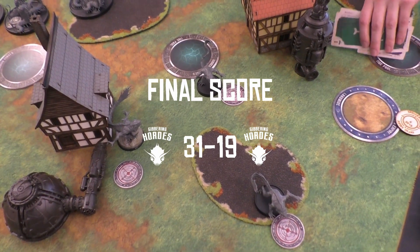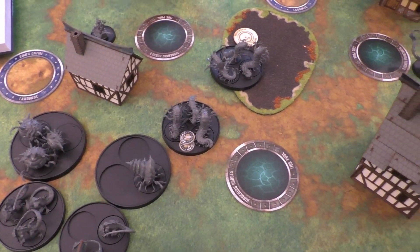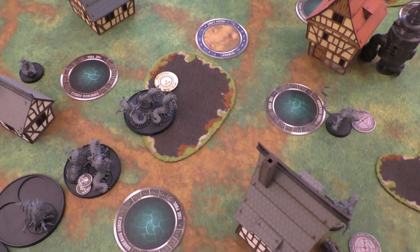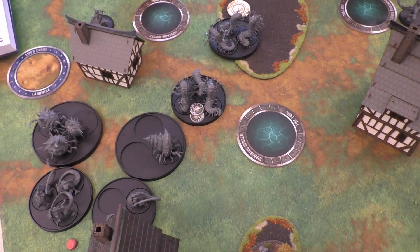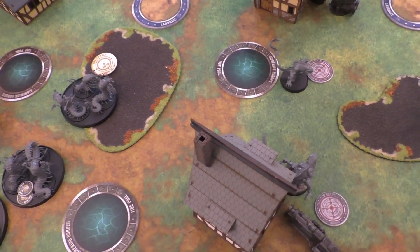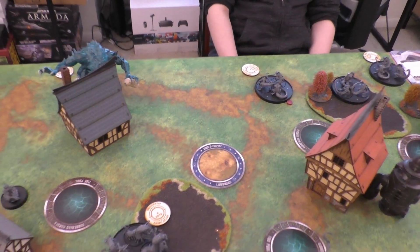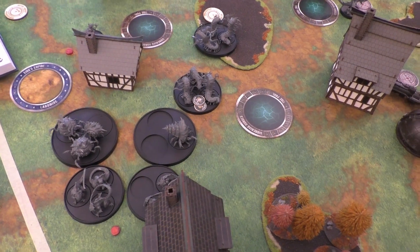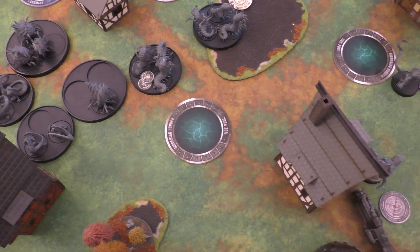At the end of the game it was 31 to 19 in favor of the Storm Siren crew. Key takeaway: putting down objectives to score points wins you games — pro strats. More seriously, our trend has been that generating and managing your resources is what wins games. Kevin had slightly stronger resource generation, and the way he used his resources is what gave him a decisive victory.